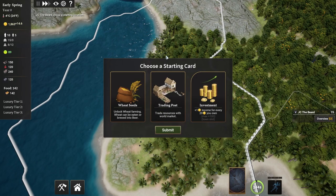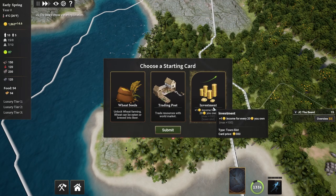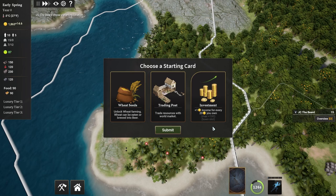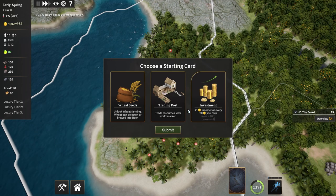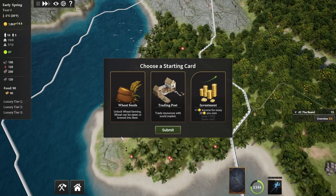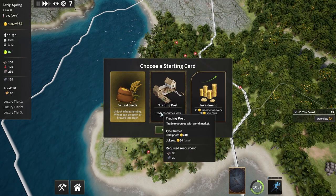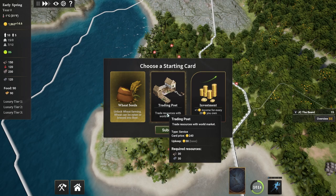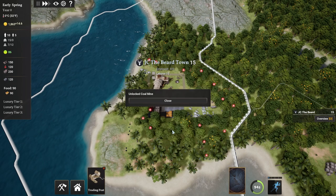One of the ways this game progresses is by giving you cards to unlock different types of buildings, special abilities, and power-ups. So we're going to choose one of these to start out with. I thought about doing the investment one - the more you keep, the more you make - but at the same time I feel like we're going to be spending a lot of money early on trying to expand, so that might not be the smartest idea. I think it's going to be either wheat seeds or trading posts. This one's 300, this one's 240 with upkeep, and this one is 300 but you get money back. I'm more inclined to have material rewards, so I'm probably going to go with the trading post.